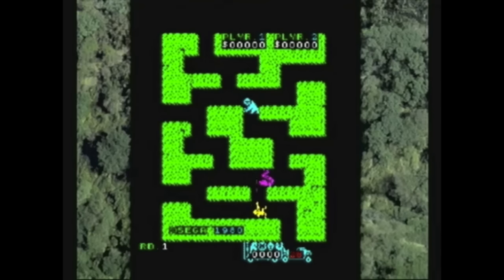Dynamite Cop also has a whole bunch of quick-time events, where, depending on the scenario, you might have to hit a direction at a certain time, a punch, a kick, or a jump to make your way to the next part of the level.